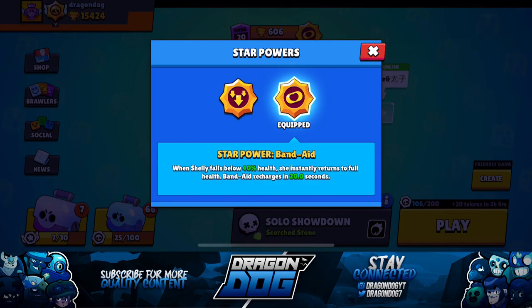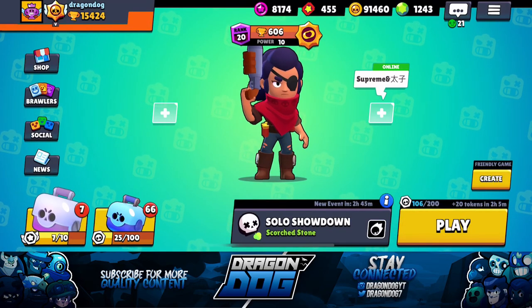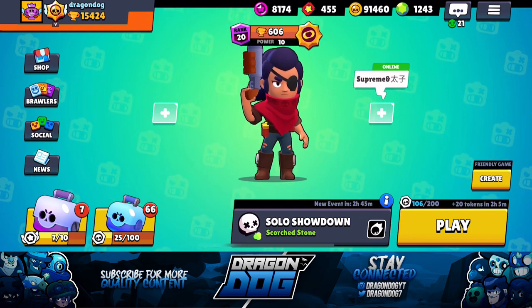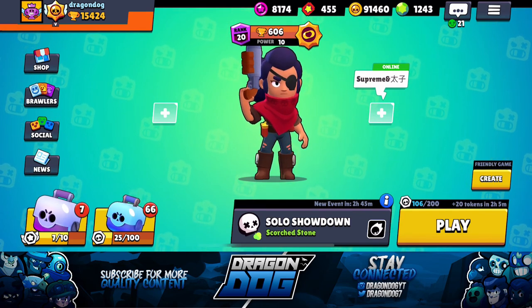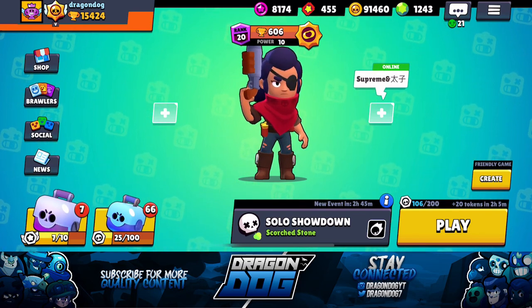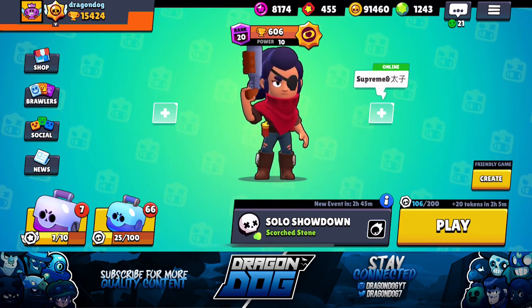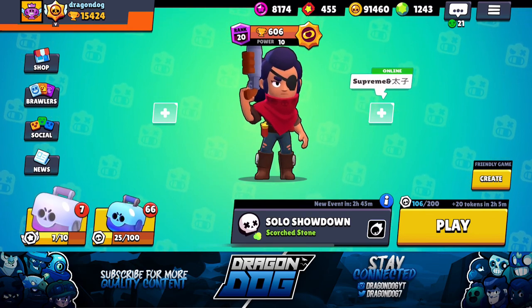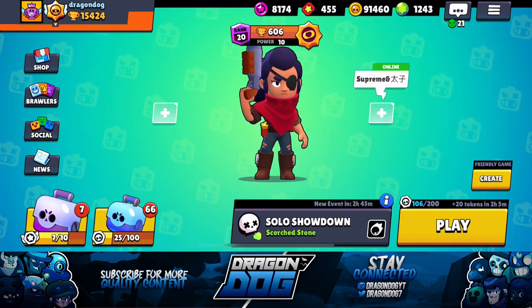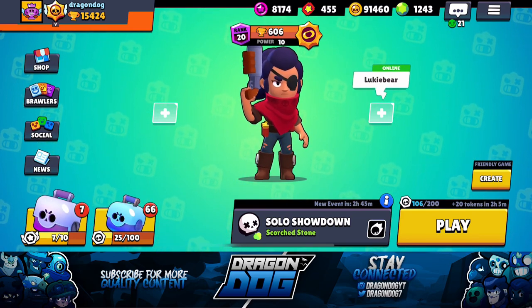It only triggers when the Band-Aid is fully charged, and it takes 20 seconds for that Band-Aid to charge. So it can really throw your opponents off guard — it's killed me numerous times because she just jumps to full health when she's basically one shot. She essentially has 10,000 HP because her base HP is 5,000, and if her Band-Aid pops she has another 5,000.